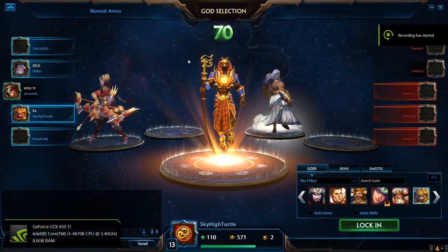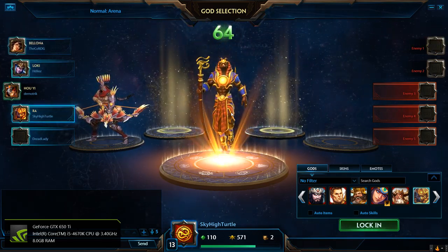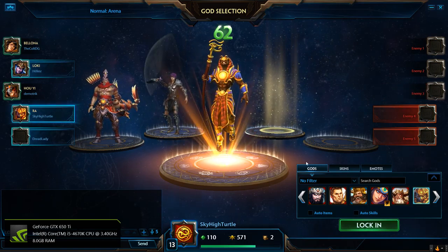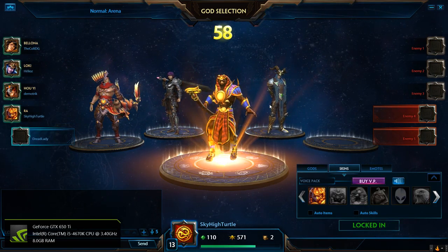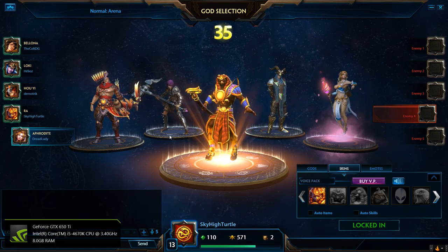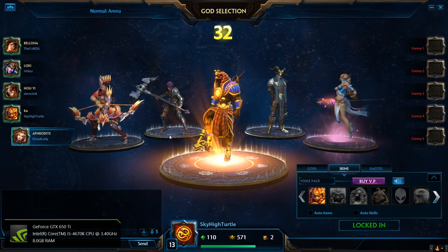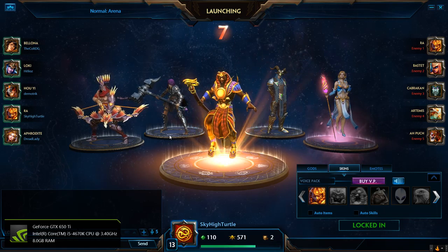Hello everyone and welcome to Smite Basics. Today I'm going to be covering the first mage you may unlock in the game of Smite, also known as Ra, Sun God from the Egyptian Pantheon. I'm going to be playing an arena game. This is a near brand new account — you may notice this is level 13. I've played just a few games on this account to get it high enough so I'm not playing with people who have absolutely no clue what they're doing. So the mage that you start with is Ra.